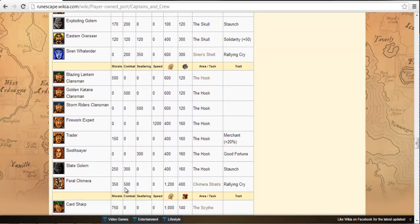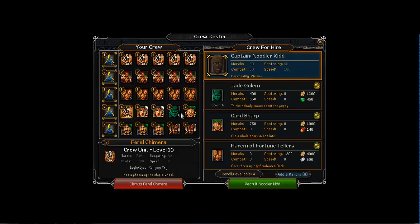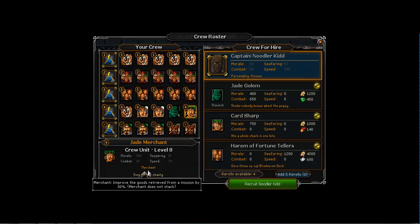The jade golem at level 9 has 820 morale and 1,235 combat, whereas the feral chimera is 730 morale and 1,000 combat. The jade merchant has an ability called merchant, which improves goods retrieved from a mission by 30%. If you pop him onto a boat and you gain 100 chimes, you'll get 30% more just from having him on board. I keep him for the final trade goods missions where he becomes very useful — we'll talk about that in a later video.